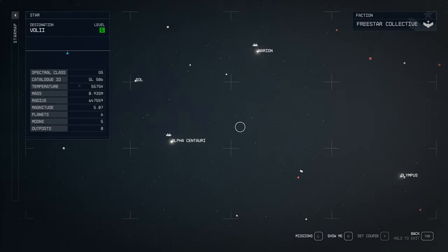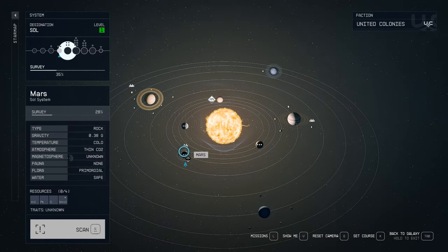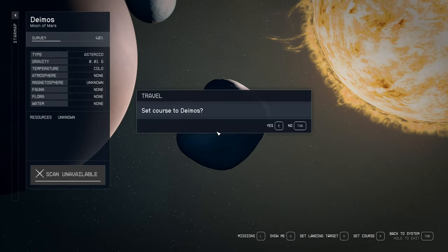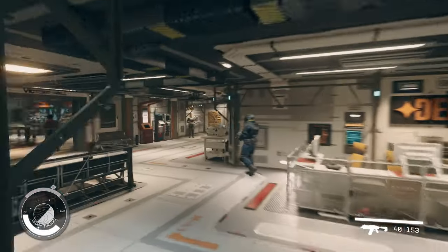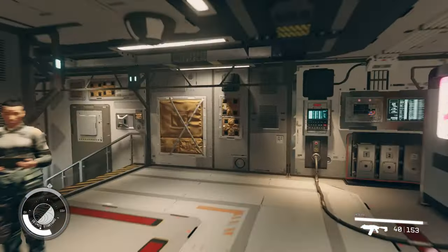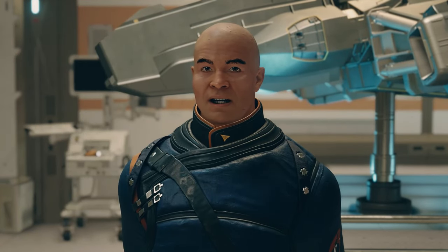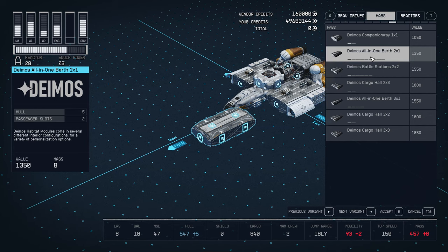Now we're going to the solar system, or Sol. Go to Mars — there's the Deimos shipyard next to it. Dock with it, go over here to the stairs, and talk to Nikayo Henderson. Go to HABs and we're going to want the 2x1. You can get HABs at a different shipyard if you'd like, but since we're here let's get these.